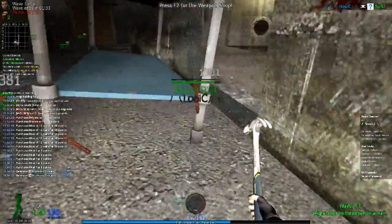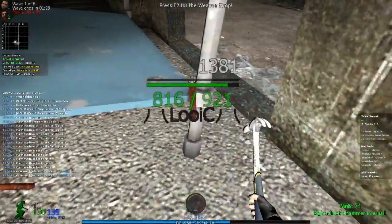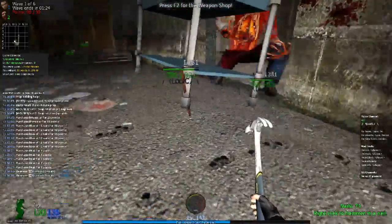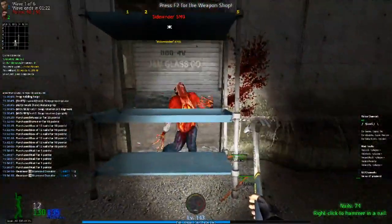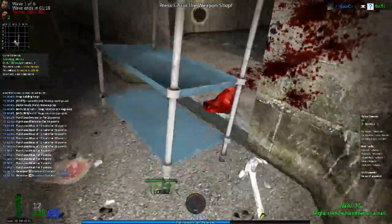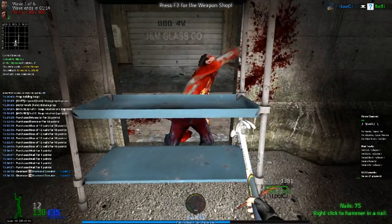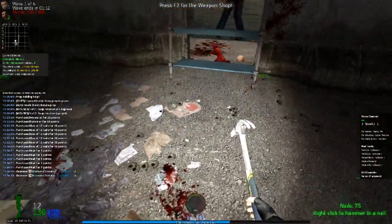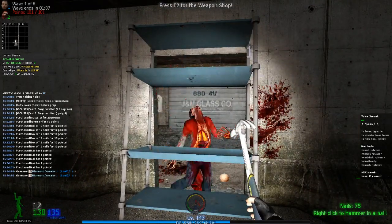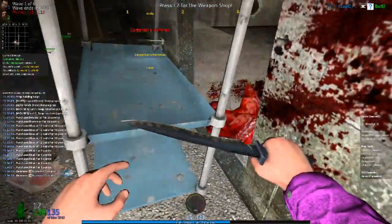And you always want to double nail your props. One nail: bad. Two nails: good. Don't single nail — always double nail. For the love of god, always double nail. Because if you don't double nail your prop and the nail breaks, then the prop will be unnailed and the bots can push the prop, and the bots can also launch and throw the prop at your face and prop-kill you or prop-kill your teammates, which sucks. So always double nail.